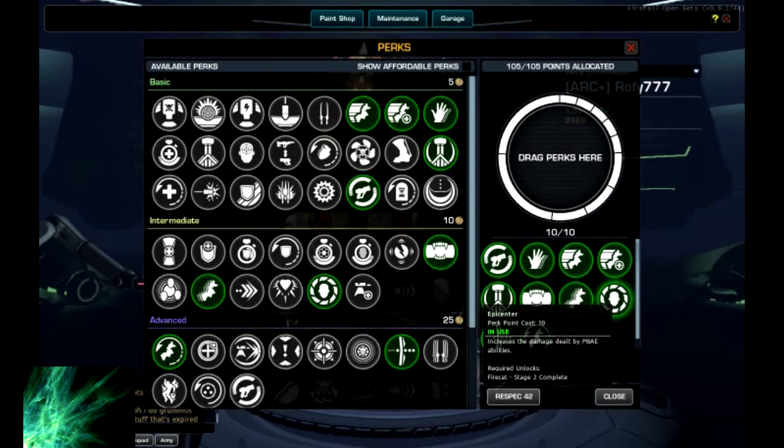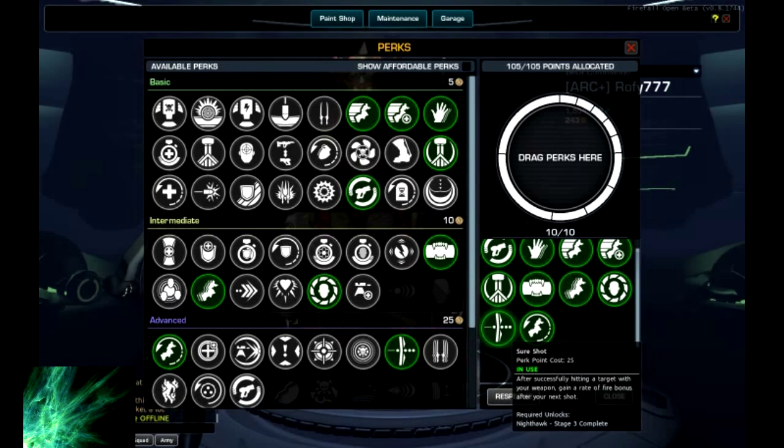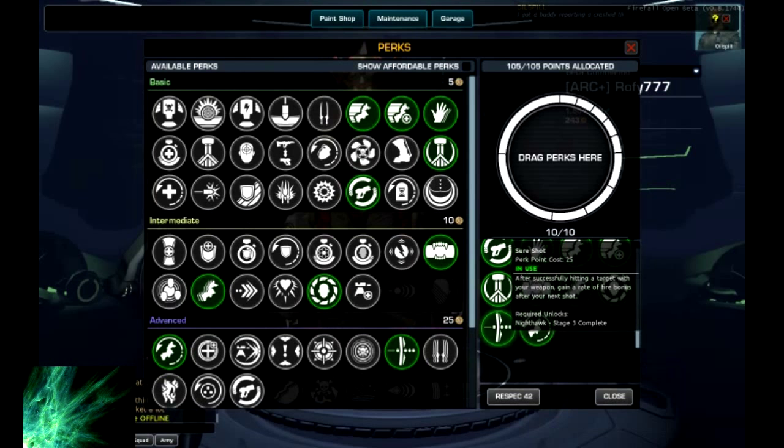Epicenter increases the damage of our Armoled. With this we get 15 extra points of damage - it's a pretty nice increase and makes our burns sink faster. And Suish Shot - this is a very nice perk, it gives you a short burst of speed. What I like to do is lead with my primary fire to get the proc, and after that I just fire the outfire 3 times. Pretty nice burst.